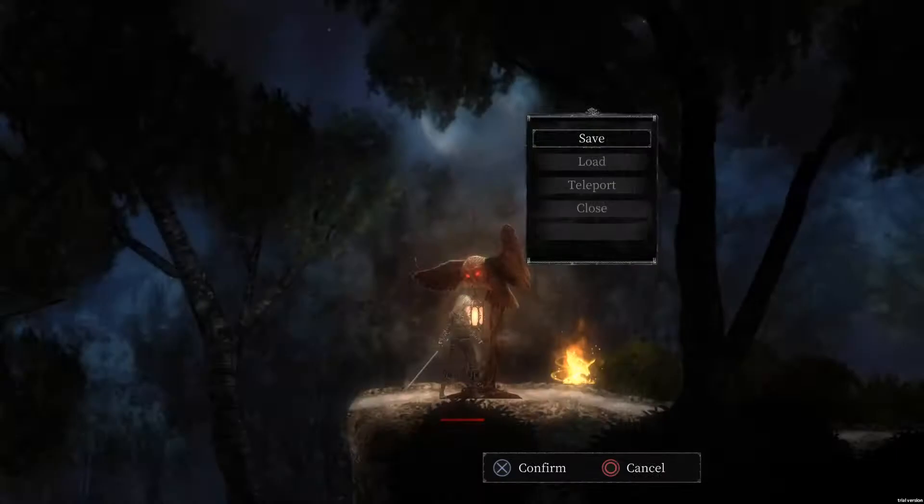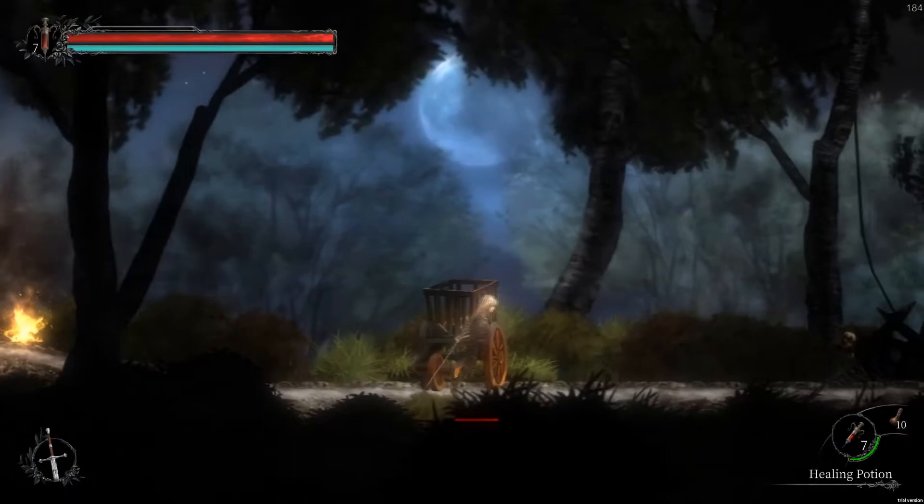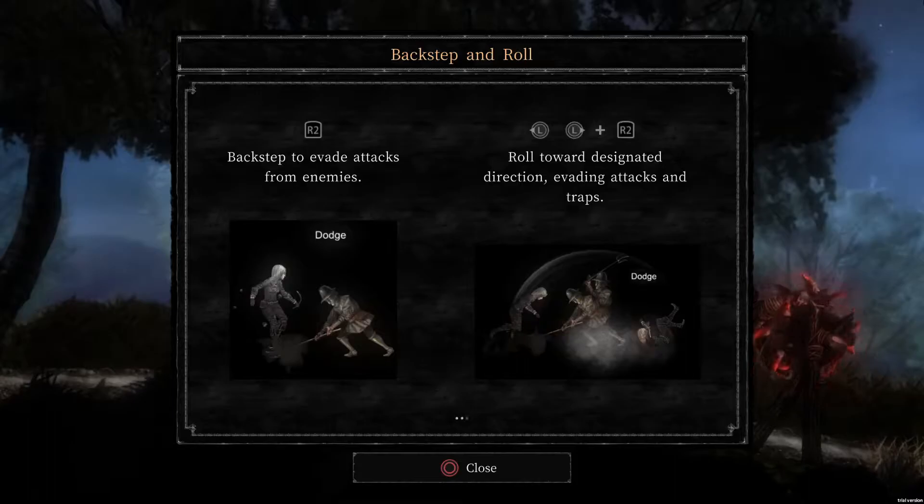We've been playing for 56 seconds. Save and teleported to the owl statue. Death will lose progress. You can use owl's feathers to return to the last statue, or consume a fledgling's blood soul to autosave. Got it. So we have a roll, a backstep, and we can guard. Probably pretty important.